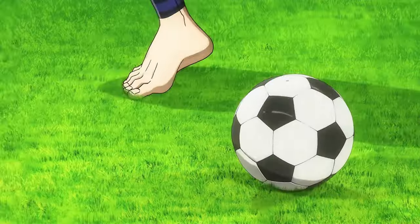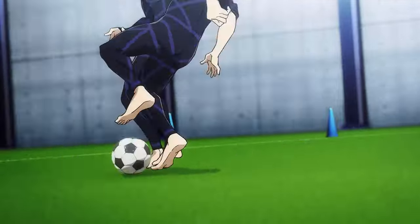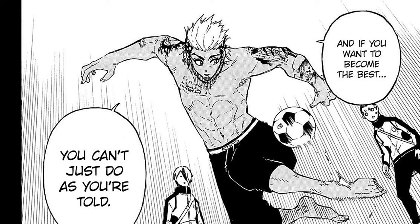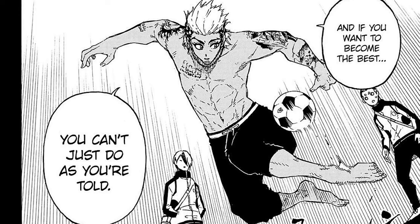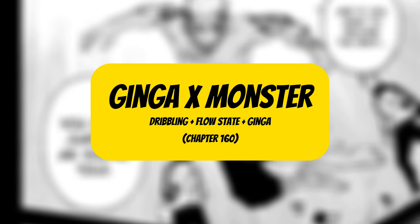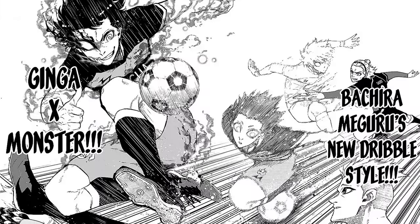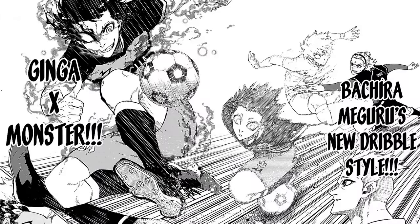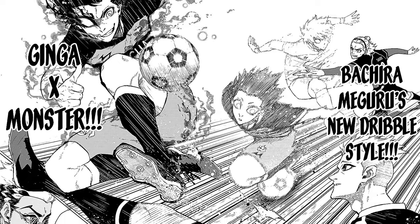With this third stage of evolution, Bachira can still use all techniques from his previous evolution, almost to a heightened degree. With Bachira's final stage, he evolves his flow state even further by incorporating Lavin House Jenga, which he learned from Spain's FC Bachira, creating a new skill called Jenga X Monster, first displayed in chapter 160 of the manga. Incorporating Jenga allows Bachira to not only refine his dribbling posture but also the speed of his techniques, allowing him to easily become a one-man dribbling army.